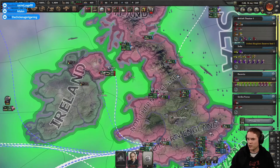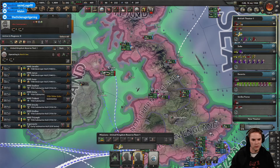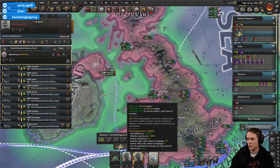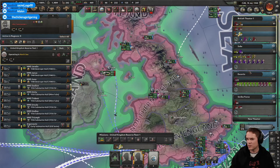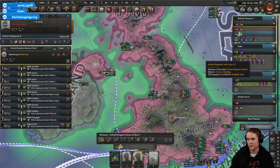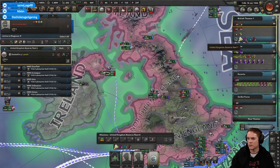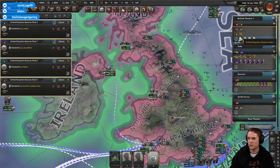We have a few training ships. One strike force sub — let's add them. These guys are struggling, really struggling. We have some more coming on, so that's okay. Let's get that little lot trained up as well.